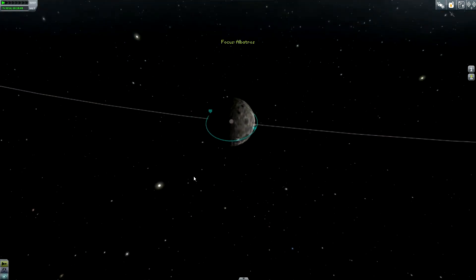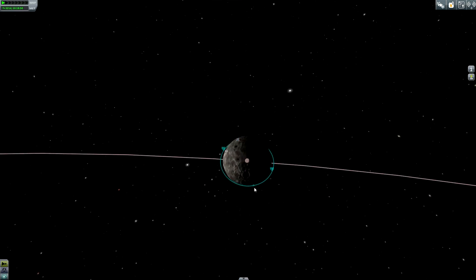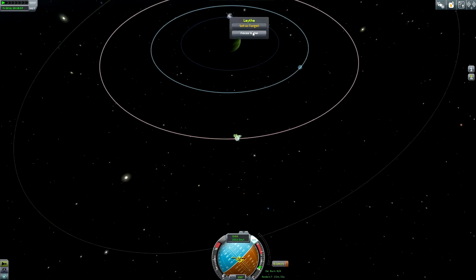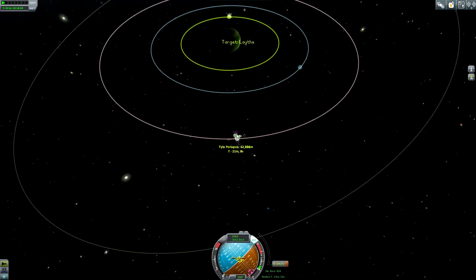Let us see — we need to perform a burn around here. I should set Laythe as my target. Let's continue and start the burn.